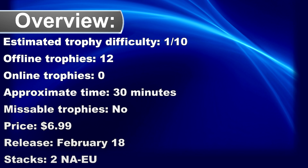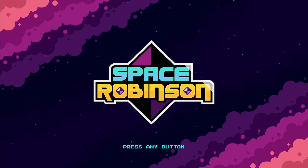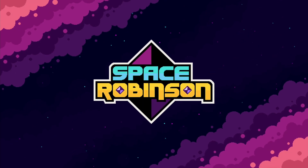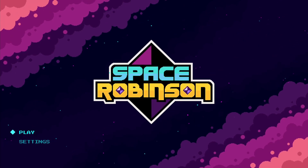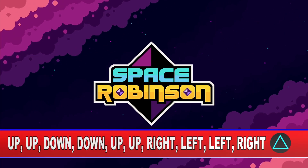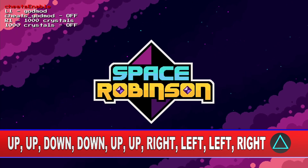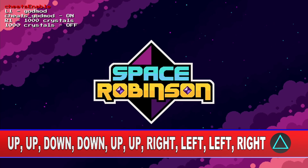What's up trophy hunter, welcome to my trophy guide for Space Robinson. The game is also available on Xbox but the achievements are different. Fortunately on PlayStation the game is a very very easy platinum — just enter this cheat code with the d-pad in the main menu and you can enter God mode and give yourself unlimited crystals.